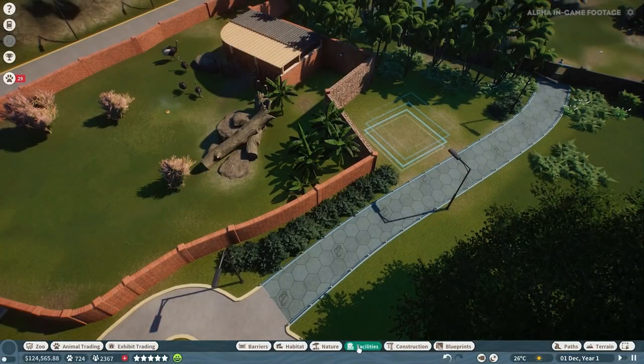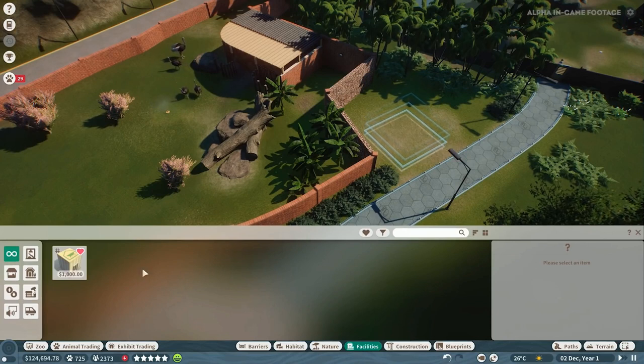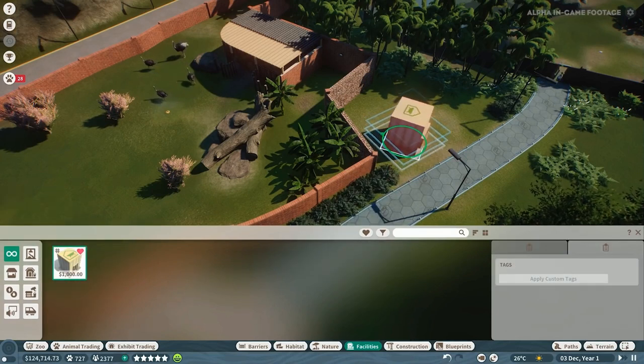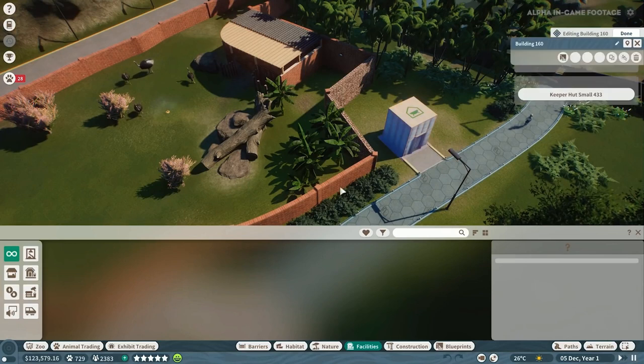This blue-green hex path here is one of the staff-only paths, which go straight up to the enclosures. In this area we're going to put in some staff features. This one is the keeper's hut, which obviously needs to be quite close to an enclosure.